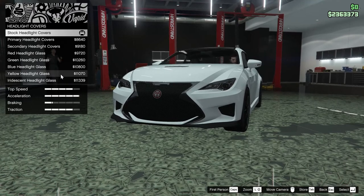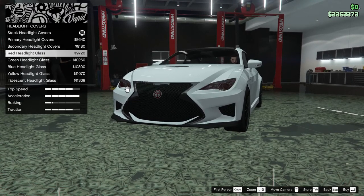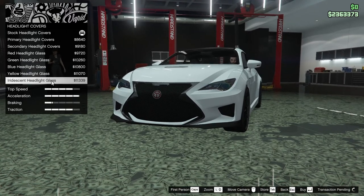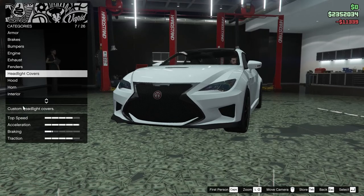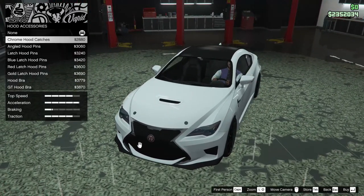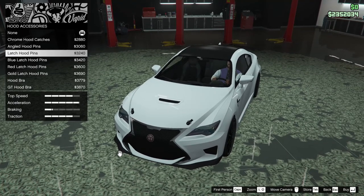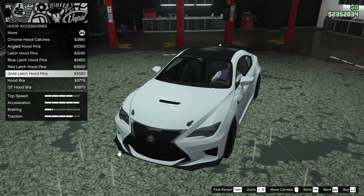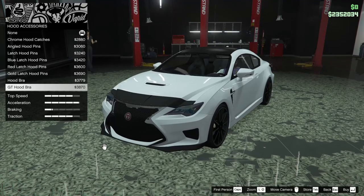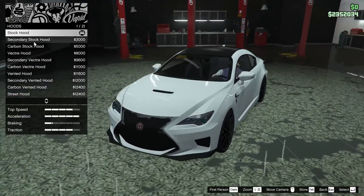For the headlight covers we can add primary headlight covers, secondary headlight covers, red headlight glass, green, blue, yellow, or iridescent. We're going to go for iridescent — I like that look the best. For hood accessories there's chrome hood catches, angled hood pins, latch hood pins, blue latch, red latch, gold latch, a hood bra, or a GT hood bra. I'm not really feeling any of it so we're just going to leave it off.